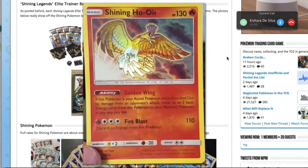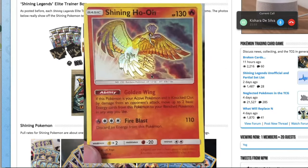You could have a deck focused around attacking with Shining Ho-Oh and Volcanion-EX to augment the damage output. It isn't going to see play in existing fire decks though — it's the rainbow Pokémon, but it's all gold. Still, it looks like a sick card.